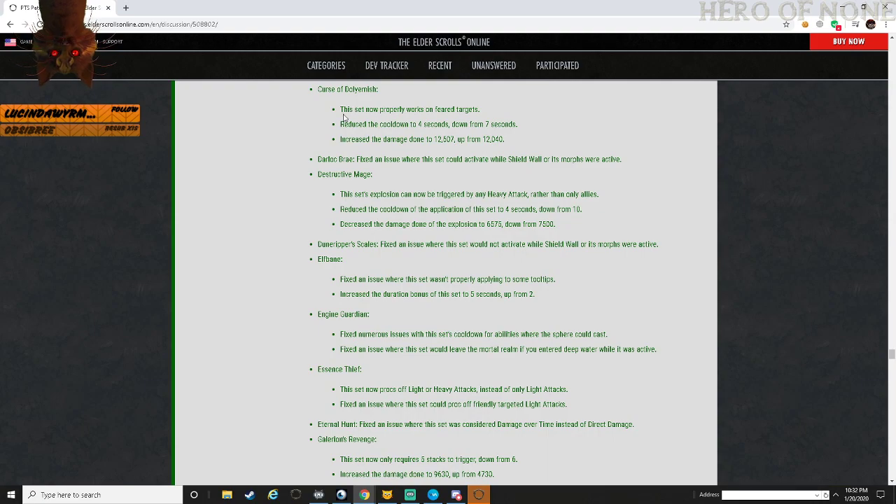Curse of Dolomite: this set now properly works on fewer targets. Reduced cooldown from 7 seconds to 4 seconds. Increasing damage done from 12,040 up to 12,507. Let me look at that set real quick - First of Dolomite.